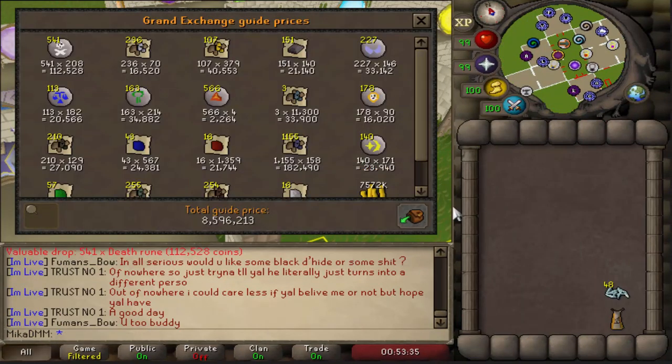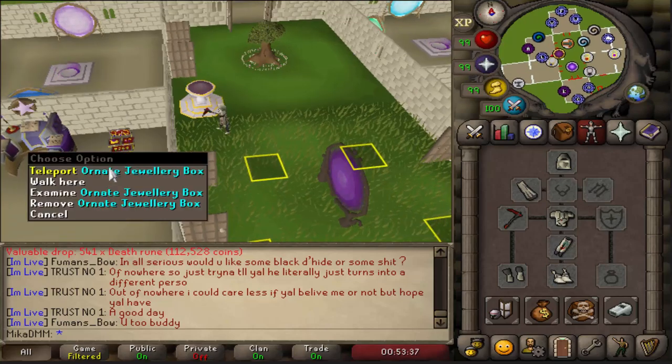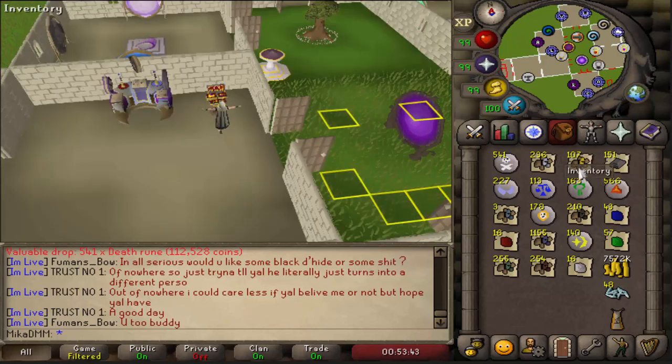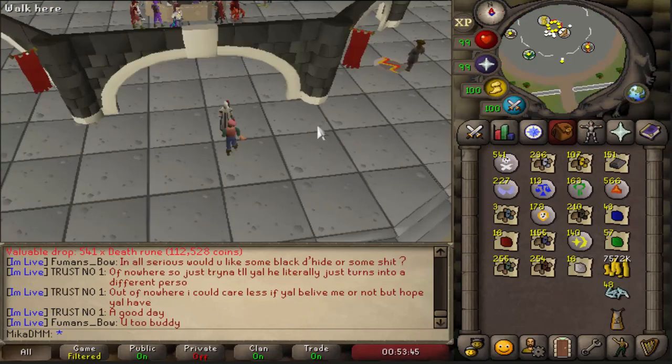We've made about 8.6 mil in the first 30 KC. I'm gonna go ahead and sell everything because my inventory is getting way too full to do this efficiently. So let's go ahead and sell everything and I'll just keep the coins in my inventory.